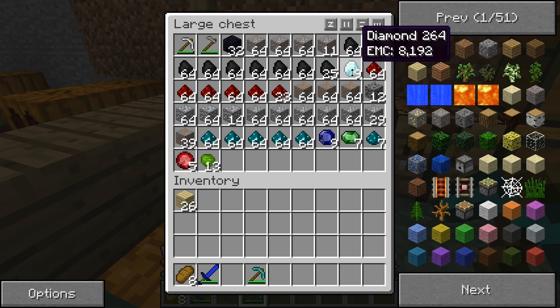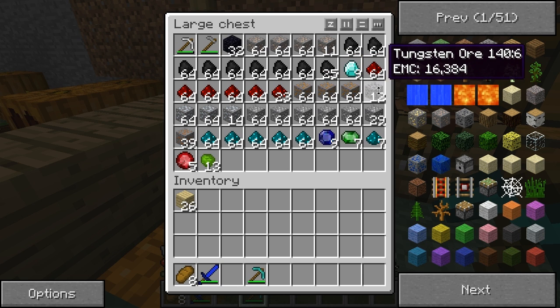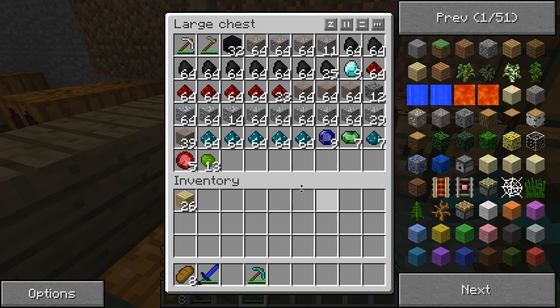I managed to find 9 diamonds. You have no idea how many strip mines I went through just to find that. Redstone — very important. Copper, I didn't get as much as I thought I needed. I got 12 tungsten. Tin — I don't know why I got so much tin, I just got really lucky finding that. Silver — I've never found this much silver before in my life because of how long I mined.